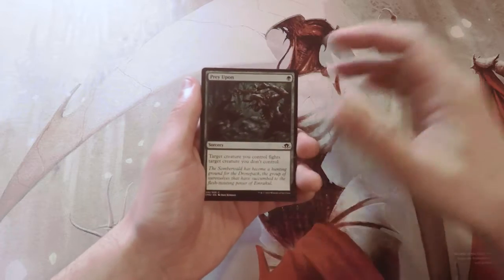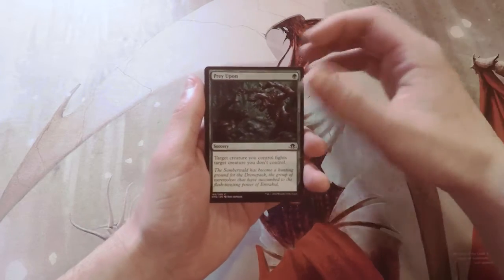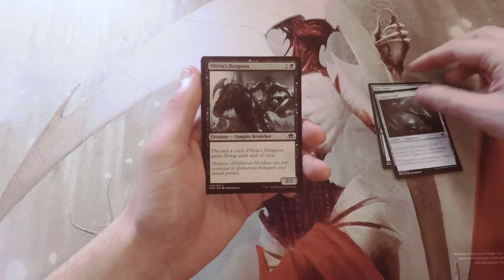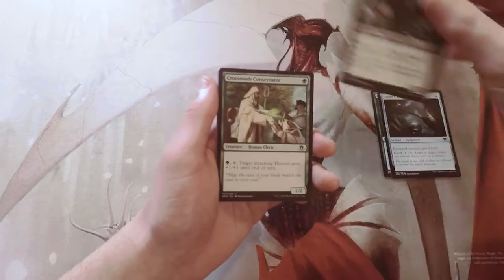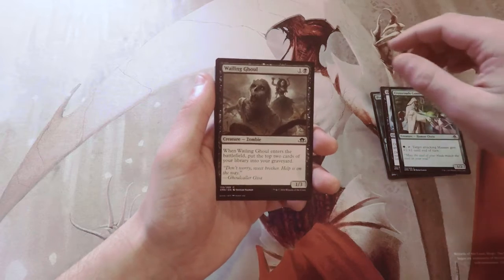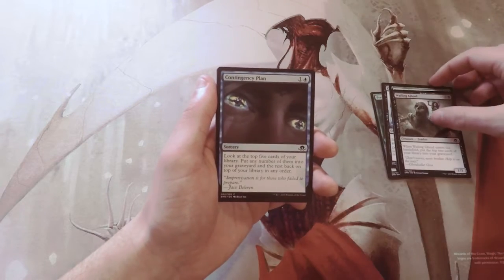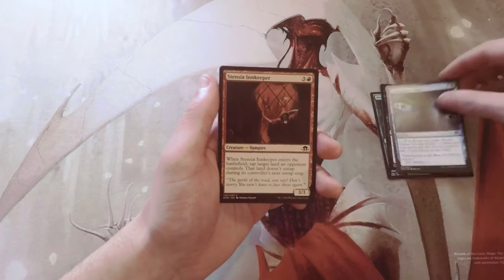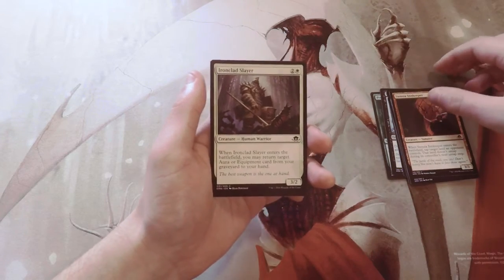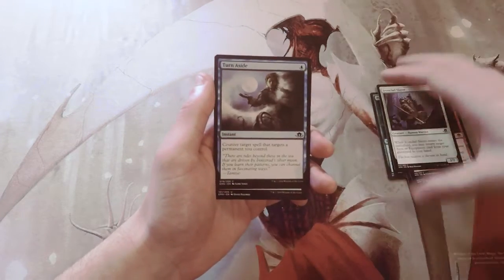So happy to see this. We'll see what we get. Our first common is Prey Upon. We have a Cultist's Staff, Olivia's Dragoon, Crossroads Consecrator, Wailing Ghoul, Contingency Plan, Stensia Innkeeper, Ironclad Slayer, and Turn Aside.